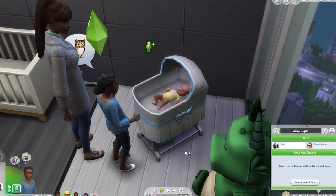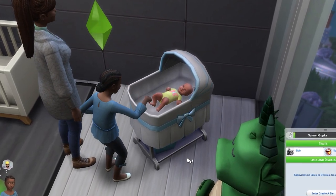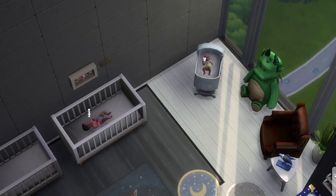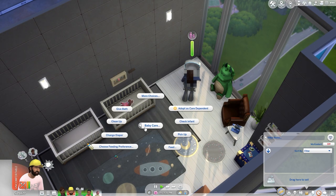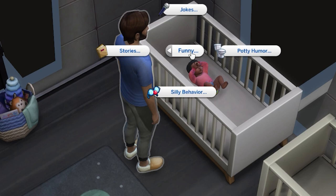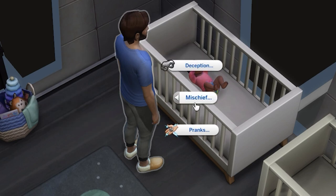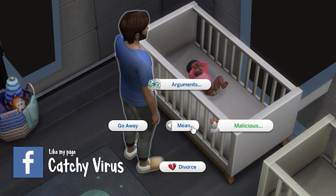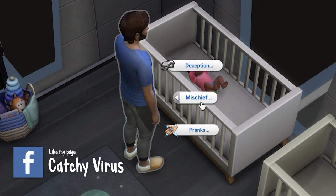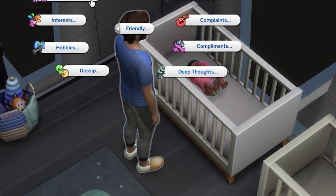I like the various new interactions between the different life stages — I think that was something that had to be improved. One final standout addition to the base game would be the way they're organizing social interactions. This update has been much needed; I can't even describe how happy I am about this. Now, they need to be able to pin an interaction so it appears first, and a way to select an interaction so the sim performs it a few times in a row without the player entering the social menu and reselecting it each time.